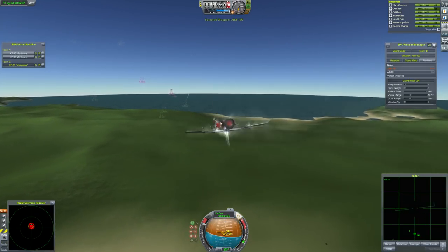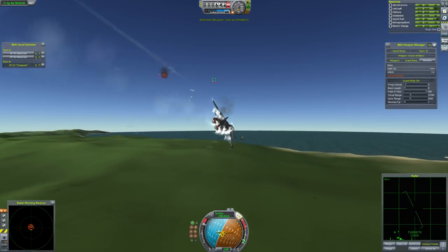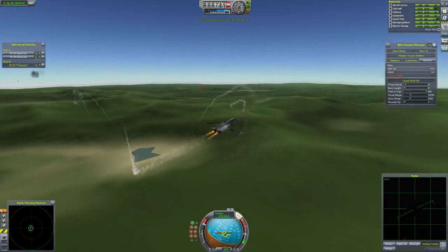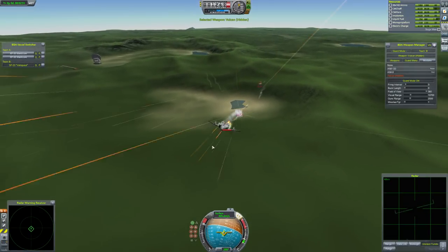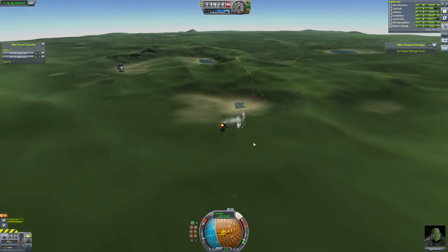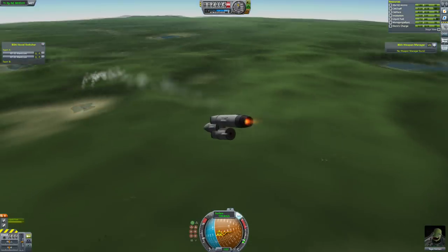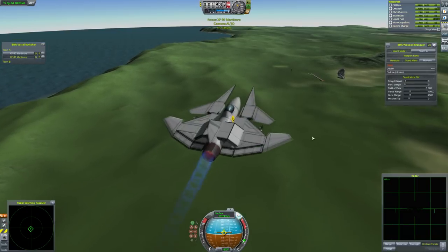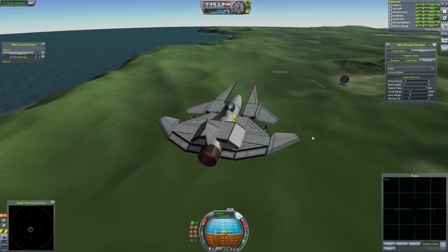Who knows? Let's find out. Looks like the missile's falling pretty short. Now the guns of the Manticores come in — this guy not actually firing it looks like. Now he's got a Manticore right on his tail — it clearly wasn't a ploy, he was just scared of missiles, and now has been shredded by guns. All is over. The XF-30 Manticores go through to the semi-finals.